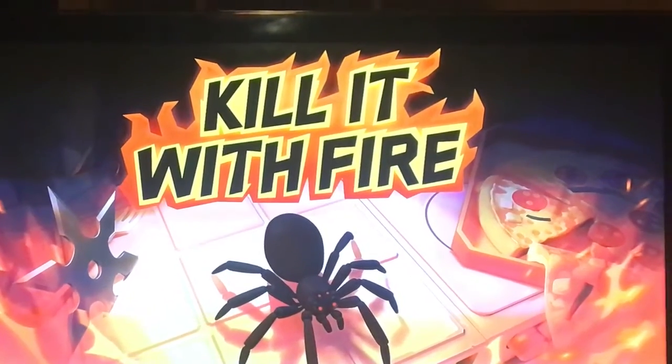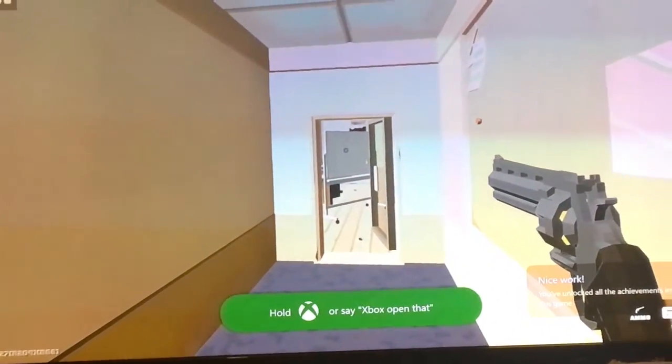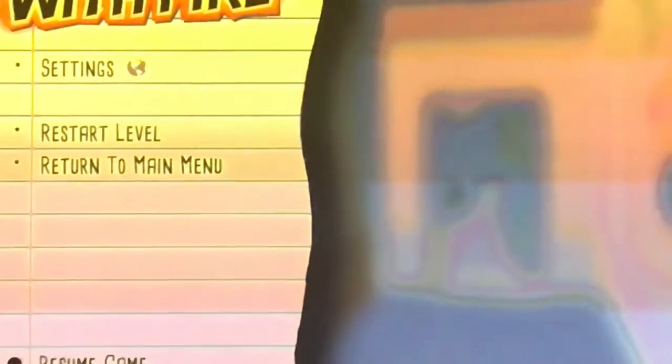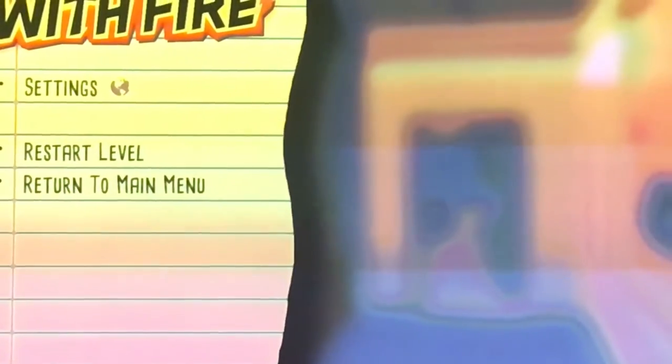Gaming wise, we're moving on back to Kill It With Fire - not specifically going for completion, just there's a few achievements on it that we didn't get last year when we were doing the challenge, and now in the new year we're free to do so. 'From Downtown' is the last one - shooting the spider to revolve in the distance. All achievements unlocked on Kill It With Fire.